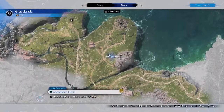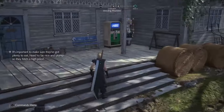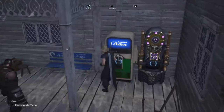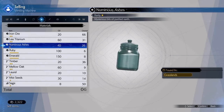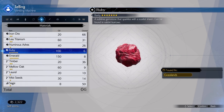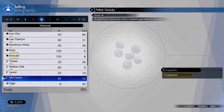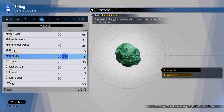Since this is very close to Oliver's Farm, all you have to do is run over there where you'll find a vending machine where you can sell these items. As you can see, the rubies and emeralds sell for quite a lot for very little work — each ruby sells for 100 gil while each emerald sells for 150 gil. I was able to get this many emeralds and rubies in just about 10 to 15 minutes using this method.